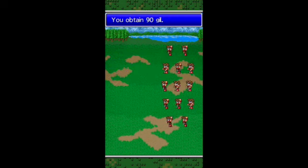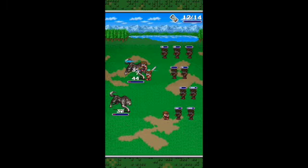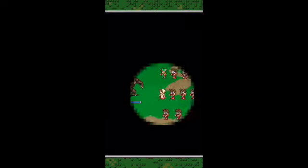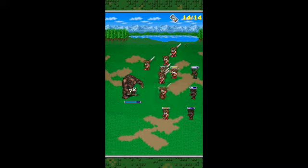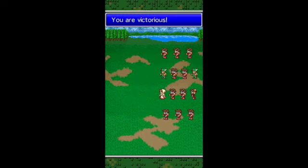You are victorious — 90 gill, 8 experience, level 4, party slot unlocked. Some new enemies: two wolves. I really like the graphic style of this game, it's really nice to look at. You are victorious — 1020 gill, 12 experience points. And we just got ourselves a new fighter — a ranger — and we got the white mage. As you can see, everybody has different battle animations according to the character. We're just going to finish up this bear here. We now have 14 party slots.